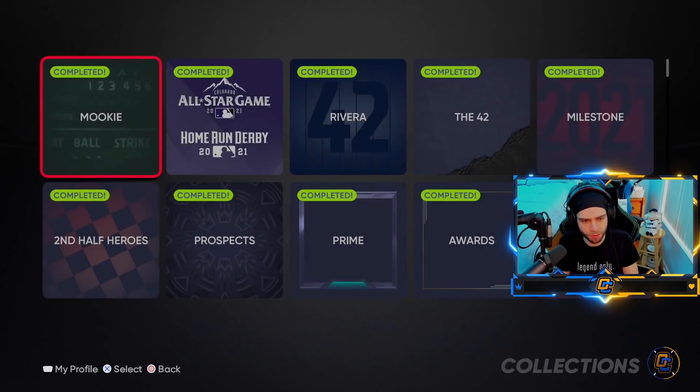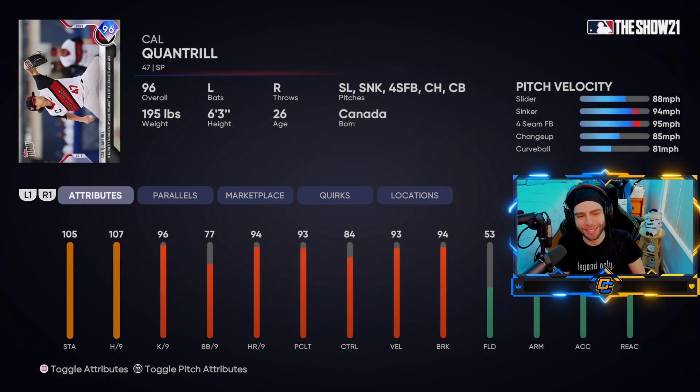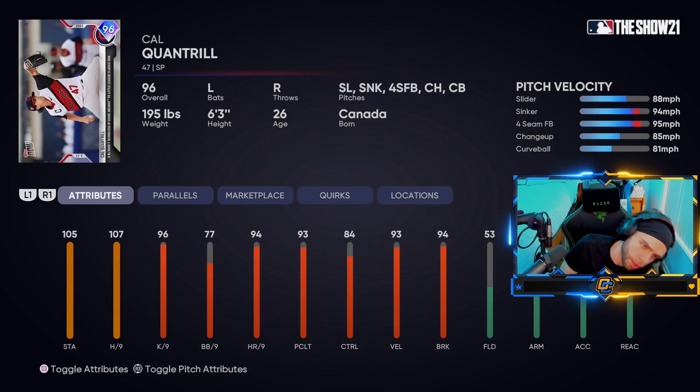Going to collections — legends and flashbacks, Topps Now — I'll show you the new Johns from today. 96 Cal Quantrill, who has a higher hits per nine than Pedro. Sinker, slider, good control — fun card commemorating his 9 Ks over seven scoreless innings.